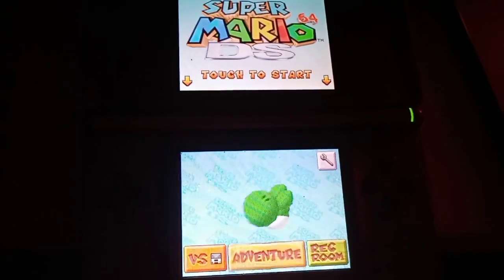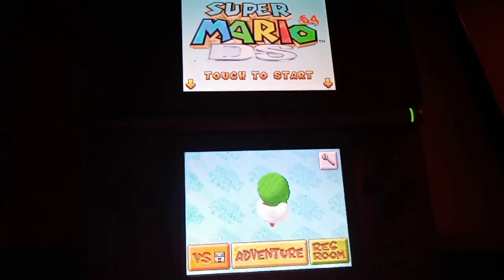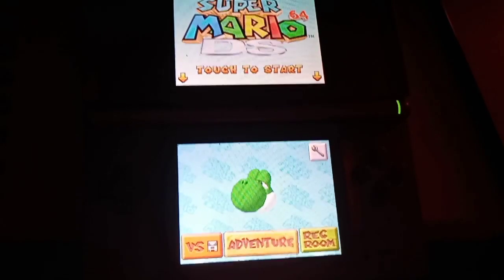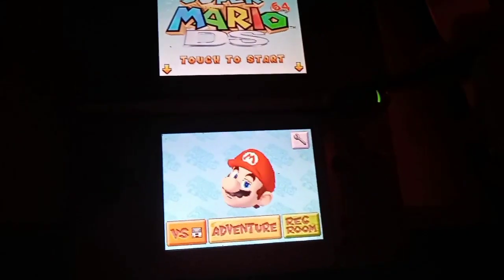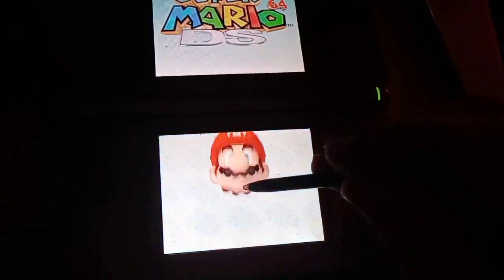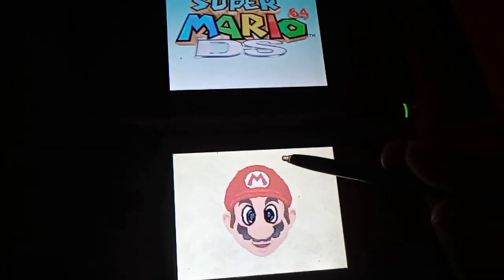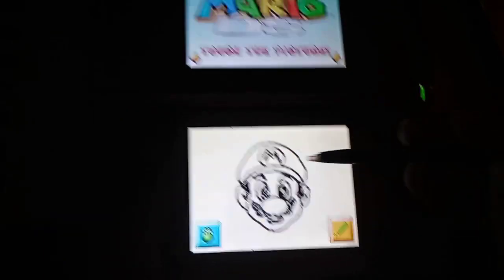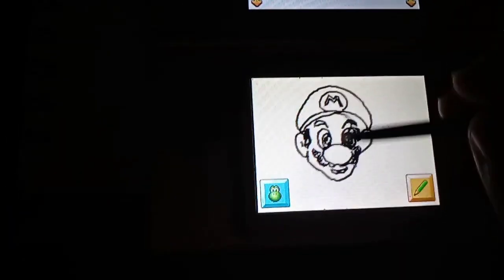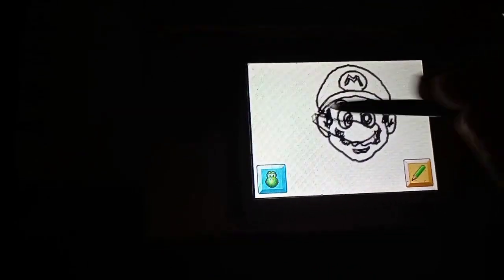Well, I guess it's time to show you exactly what I'm talking about. You know how the original Mario 64 has the title screen? It has Mario's head on it — you can stretch it out, you can do whatever. Well, guess what the DS has? You got Mario's head, you go to tap on his head, and it does that. What kind of ass whoop is that? This isn't even cool. All you're doing is drawing Mario's face and you're stretching the lines.